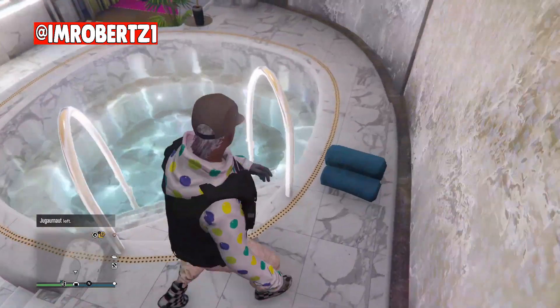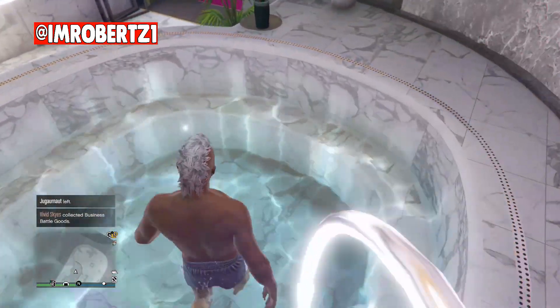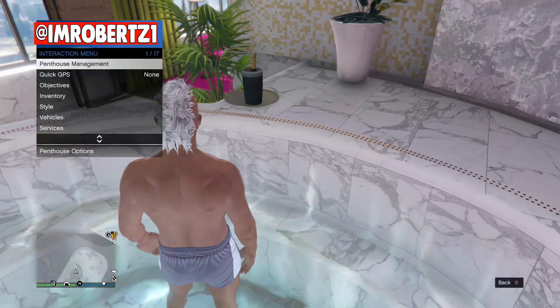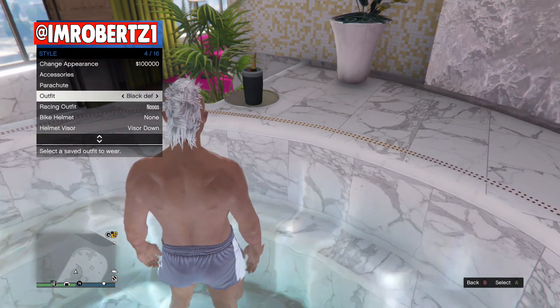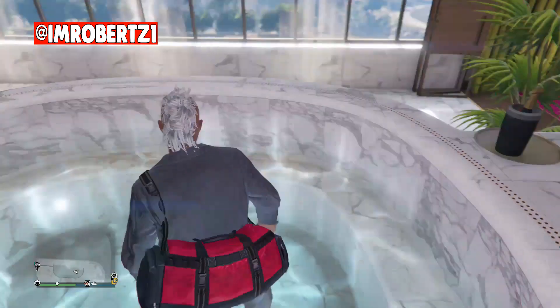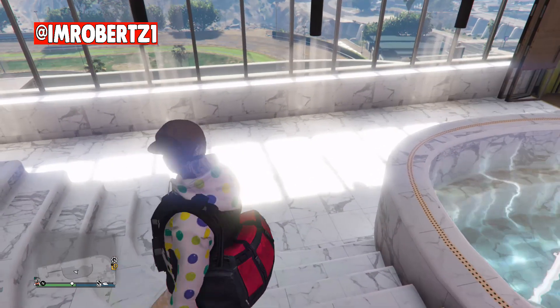Now to transfer the duffel bag to any outfit, go to the casino jacuzzi. Select the outfit you want to transfer the duffel bag to, then walk inside of the jacuzzi. Now hold down select, go to style, then select the outfit with the duffel bag. When you walk out of the jacuzzi you should have the duffel bag on a new outfit.